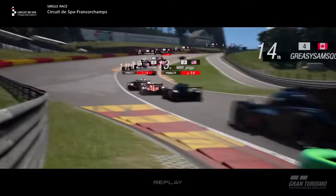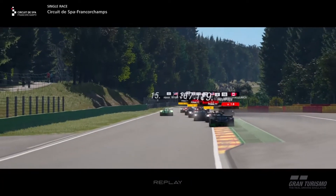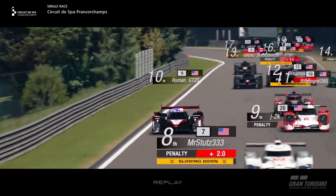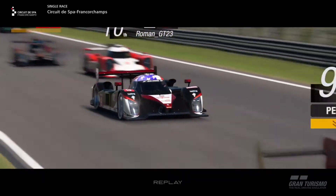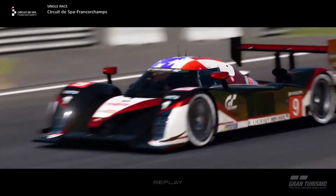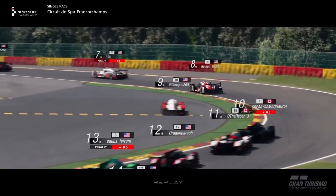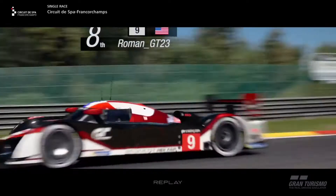We're heading up through Eau Rouge and Raidillon just trying to get our bearings, and you just see the wave of penalties. I'm going to pause it right here — look: one, two, three, four, five, six — at least six on screen — seven, eight, nine. In literally two frames you can see nine cars getting a penalty, and there's still chaos going on as another prototype loses it at the top of the hill.